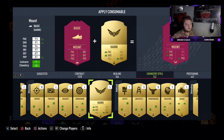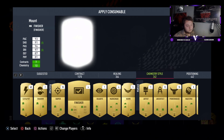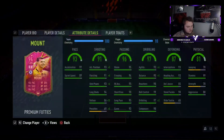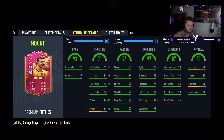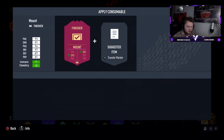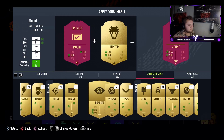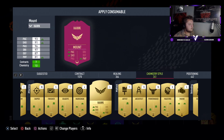If you want the pace, go for a hawk - the physicals from it are largely irrelevant. The finisher is really good if you don't care about pace: you max out finishing, attack positioning, shot power, long shots, and agility goes to 99, balance up to 95, and curve up to 99. But for me personally, playing the way I am, the hawk is the best one for him.